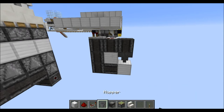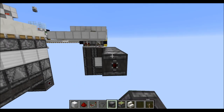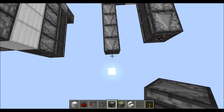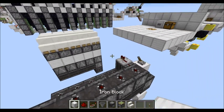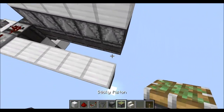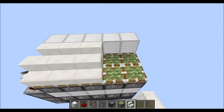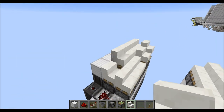For the next part, all you're gonna need is again grab a row of observers, place them going from this observer there, then from this observer down here. Then the observers going upwards, blocks on top, then the sticky pistons in the middle, and finally the stairs on top. And as you can see, everything works properly.